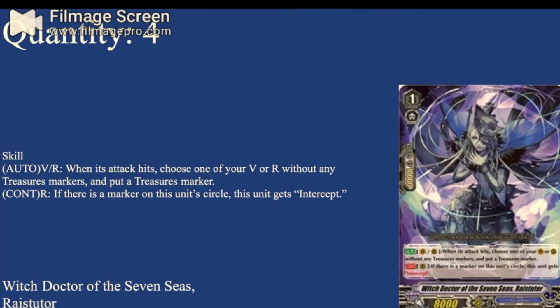Four copies of Witch Doctor of the Seven Seas, Reserter — 8K base, 10K shield. It still has the treasure marker on-hit ability. Continuous Rear Guard Circle: if there is a marker on this unit's circle, this unit gets intercept. It says 'marker' — I'm not sure if that means treasure marker specifically or any marker such as protect, force, excel. But either way, that's still easy to do in this deck, so it gets intercept. Always use Protect 2 with this deck. It's just fun having a grade 1 that can intercept, and it acts as a 10K shield on rearguard circle.